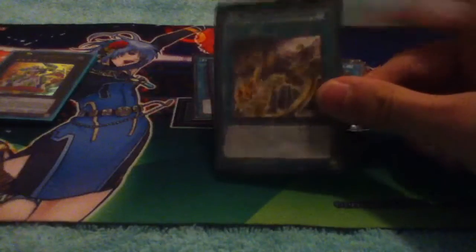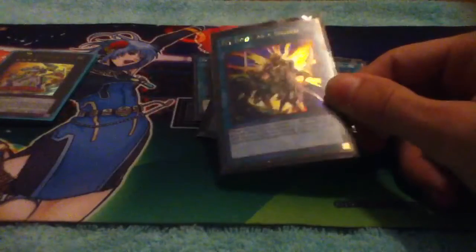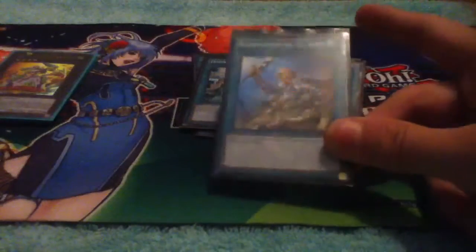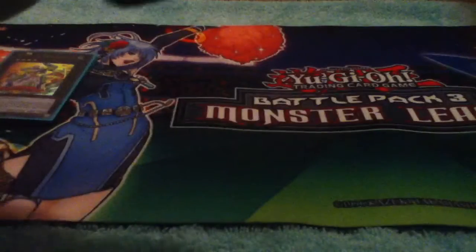In spell cards there are three copies of Zenmailfunction, two copies of the Legendary Wind-Up Key, one copy of Weights and Zenmeasures, one Polymerization, one copy of Sprite's Blessing, one copy of My Body as a Shield, one copy of Double Spell, Swords of Revealing Light — a staple for any deck — and a Reinforcement of the Army. That does it for all the spells.